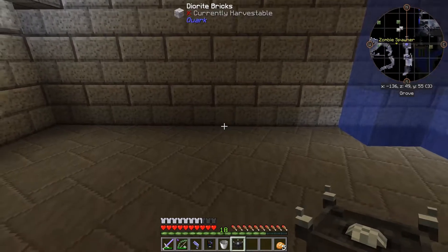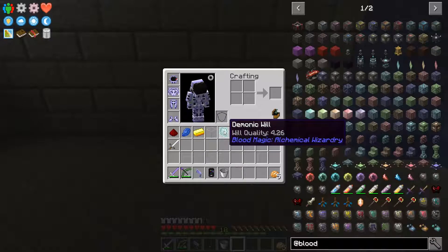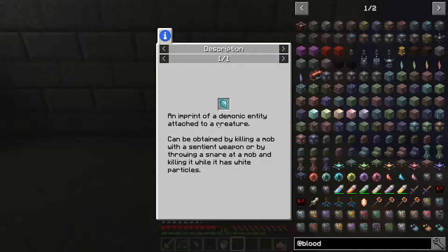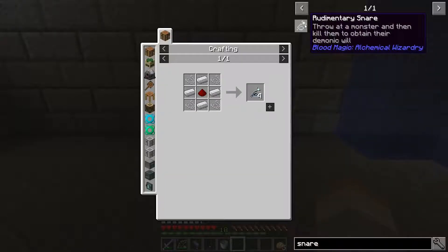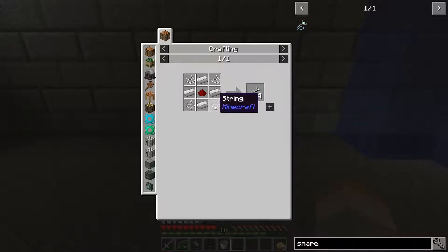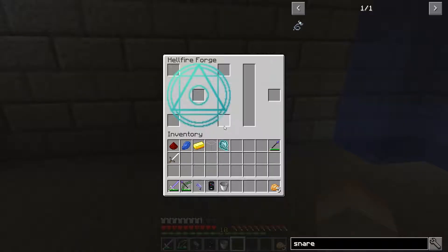So I'm going to pop the Hellfire Forge down right there. This is the starting block from Blood Magic - just iron, gold, more iron, and any of the stones work: smooth stone, granite, diorite, or andesite. This is the Hellfire Forge. Now, this demonic will - you can get it by killing a mob with a sentient weapon, or by throwing a snare at the mob and killing it when it has white particles coming out of it.